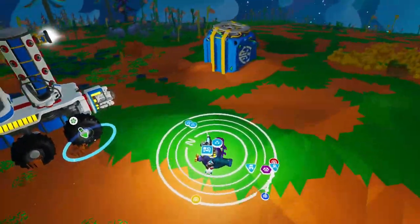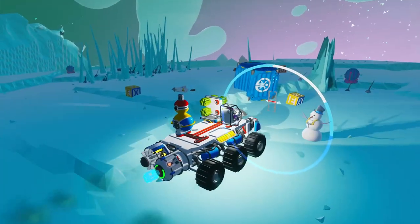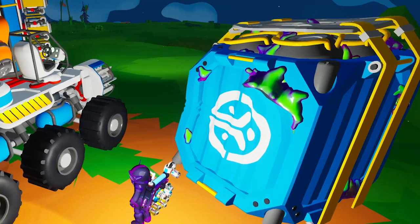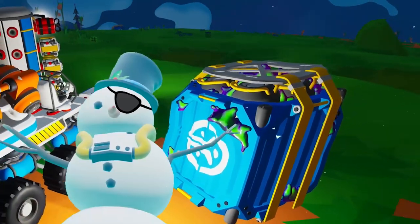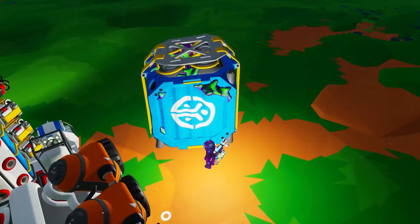First things first, use the compass to find these guys scattered on Silva, DeSolo, Calidor, and Glacio. You'll recognize them because they emit this weird pirate radio station sound and have some kind of Astroneum slime on them.